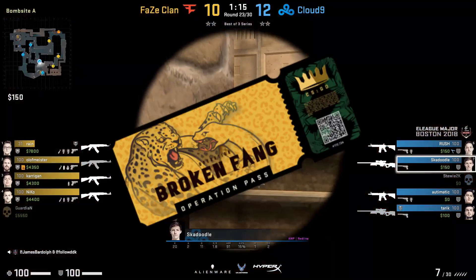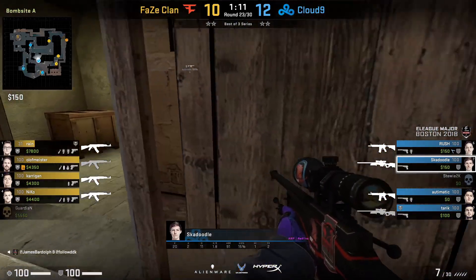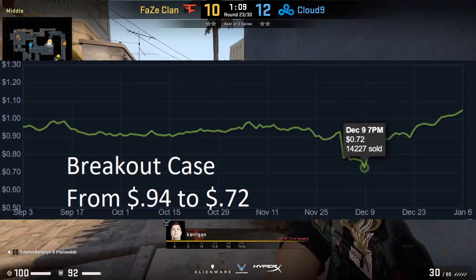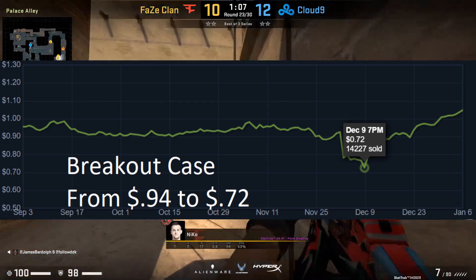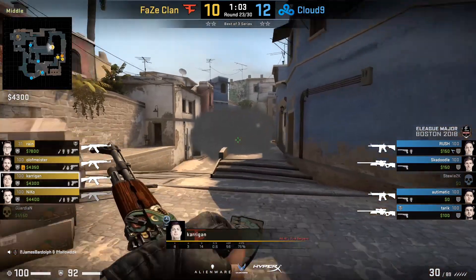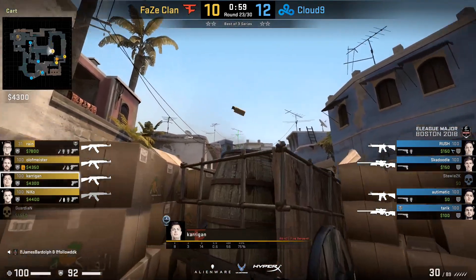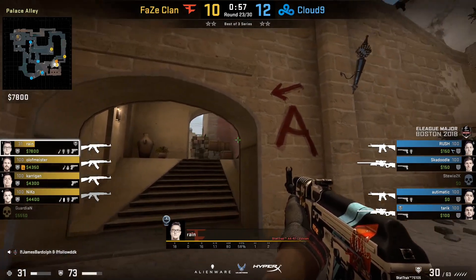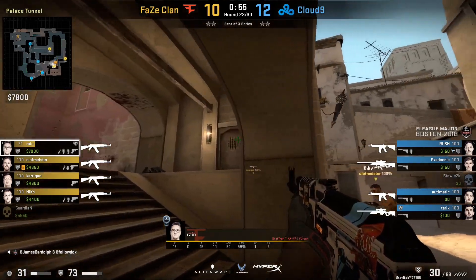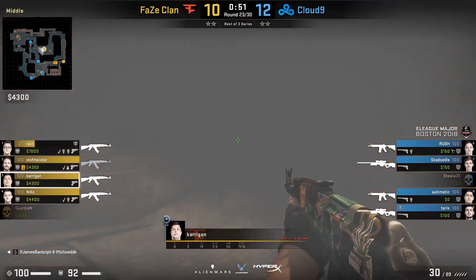First up, we've got operations. Operations are a huge part of CSGO investing because that's when we see huge dips. We can see up to 20 to 30% dips, which is super easy to get in and make some quick profit no matter what, especially if you're trying to invest for the longer term. This is just a great time to buy in general — we see everyone quick selling everything they have so they can pick up that pass.